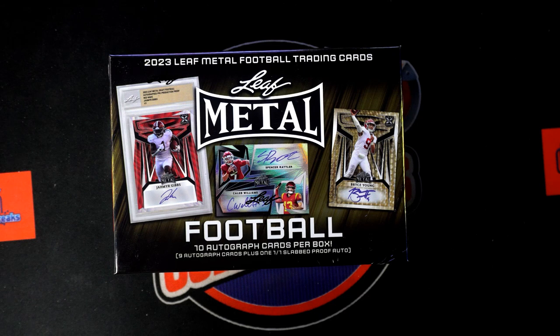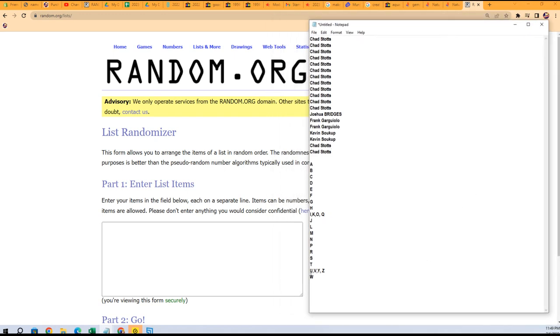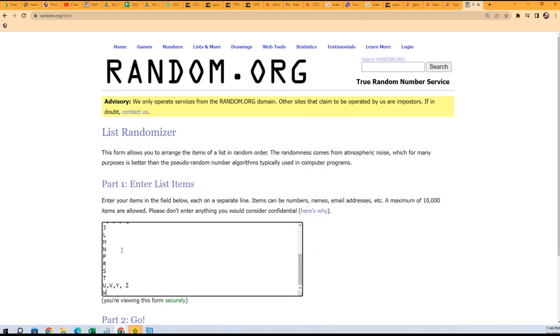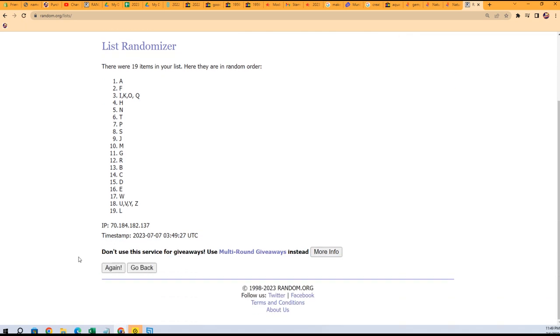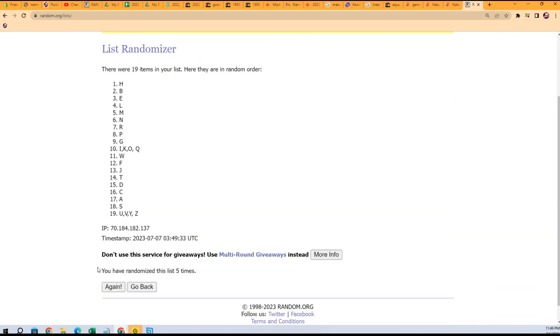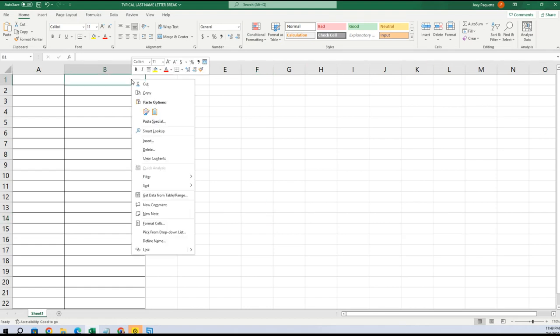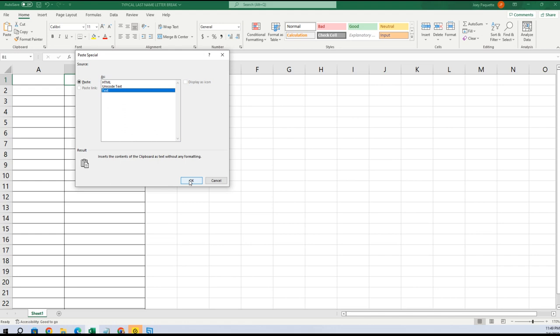Now we got to go to random. Go to our random. So first thing we're going to do is random the letters here. Seven times through — that's one, two, three, four, five, six, seven. All right, we got L at the bottom, T all the way at the top. We're going to copy that, paste special text right there.